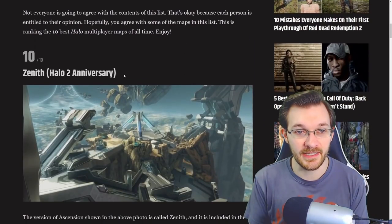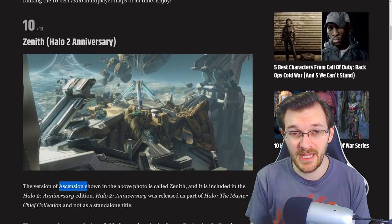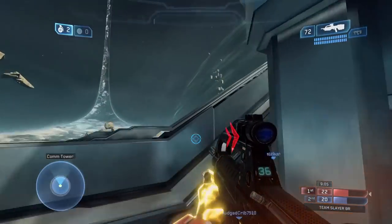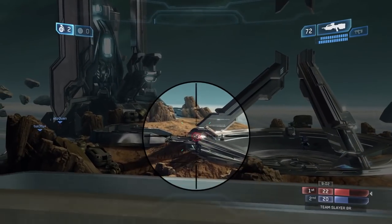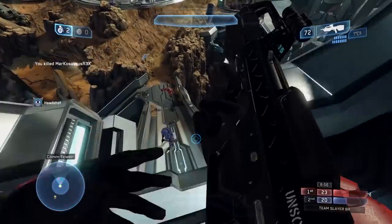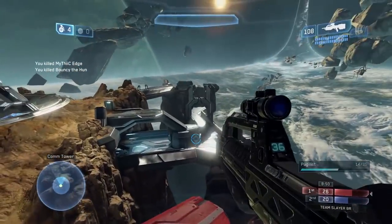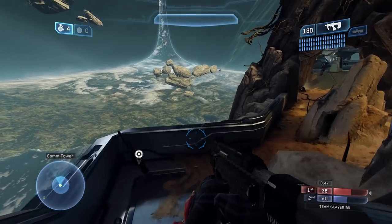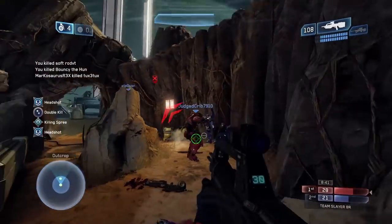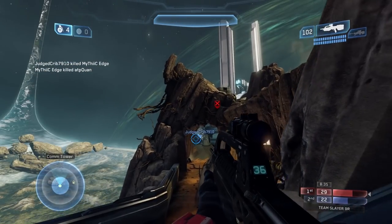They go number 10 with Zenith, which is the Halo 2 Anniversary version of the map Ascension. This is a solid map — one of those iconic Halo maps because it's such a unique format. I haven't really come across any kind of map that plays like this in Halo. It still kind of has that three-lane format: the lower left section, through the middle, or through the bridges on the right. But to call it one of the greatest maps of all time, they don't really do a great job of arguing for it — just saying it's from Halo 2 and it's cool.